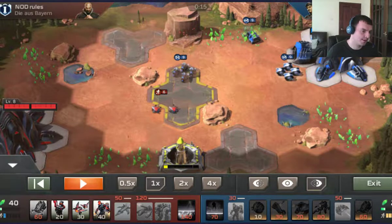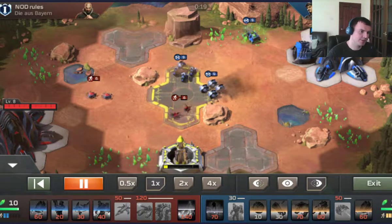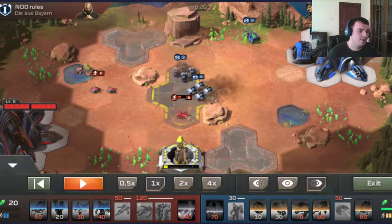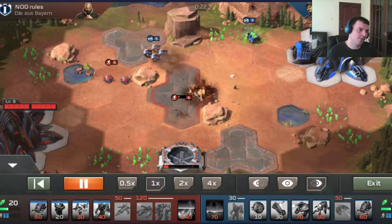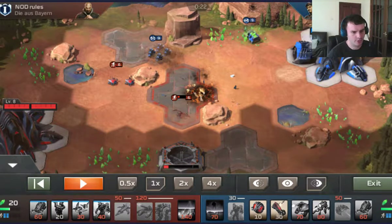I managed to get to the middle pad before his scarabs had set up, so I've basically got control of the middle pad. He contests it with his scarabs, obviously, but because my cyber wheels are cheap units, I don't mind letting the scarabs take them out — scarabs cost 30 and my cyber wheels cost 10. Because cyber wheels have such a good vision range, I see that he's trying to move scarabs to the top pad, so I block him and take control of the top pad before he gets there.